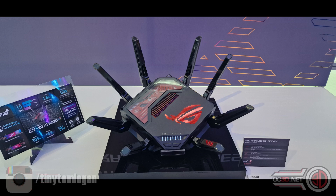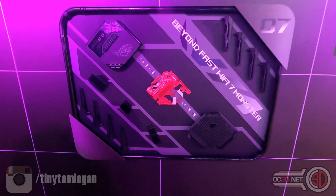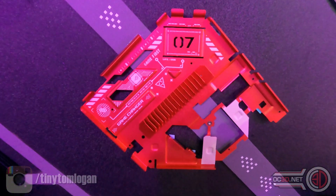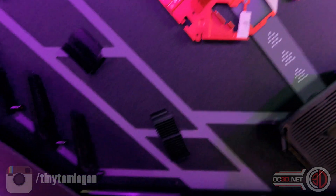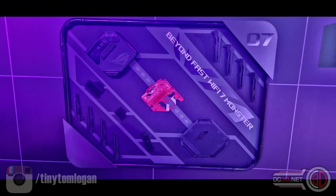Asus then took me to a separate room where they showed me an exploded version of the router itself. You can see the huge red aluminium anodized heatsink that covers pretty much the entirety of the unit. I was really surprised at the size of the heatsink, but then just down the left-hand side you can see there are three more heatsinks all inside the router itself.